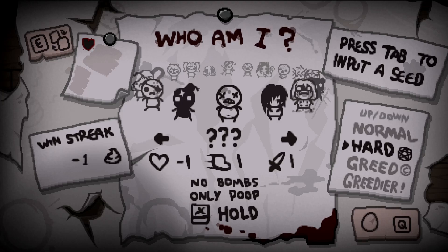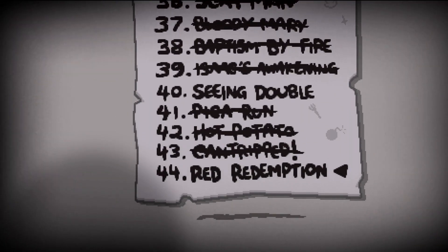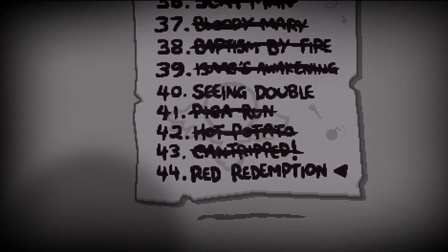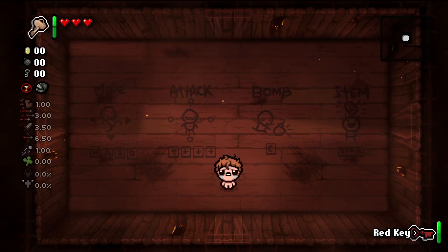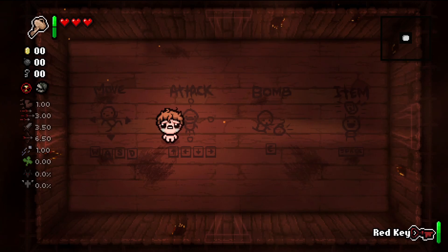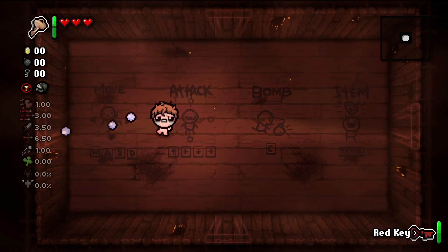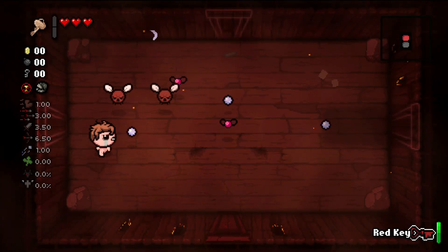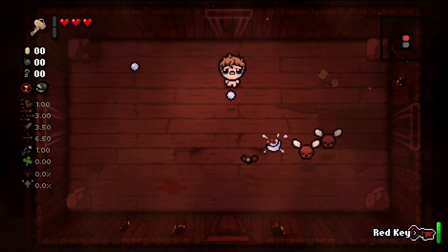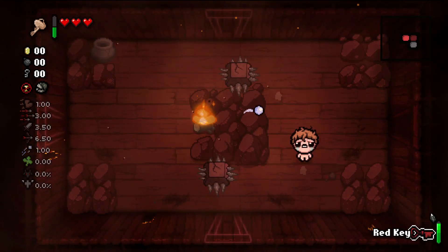We're back. I'm gonna switch off the tainted characters now. Let's do a challenge - we only have two challenges left. Let's do Red Redemption. I don't know what this is, let's check it out. We're tainted Jacob, going to Mother. We have dad's key which does nothing, and a red key, and there are no normal doors - we just use red key all the way. This is a cool challenge.